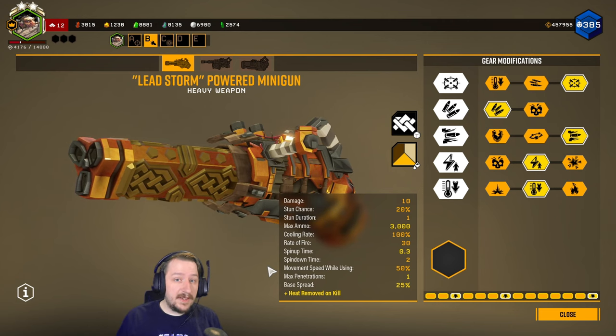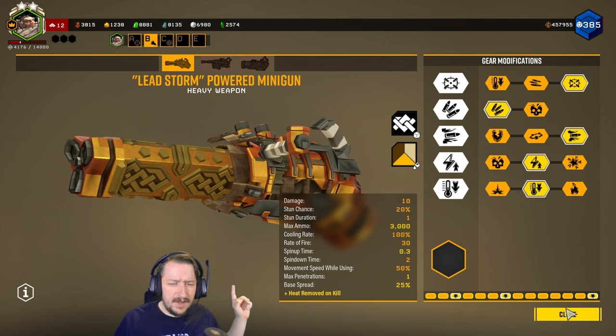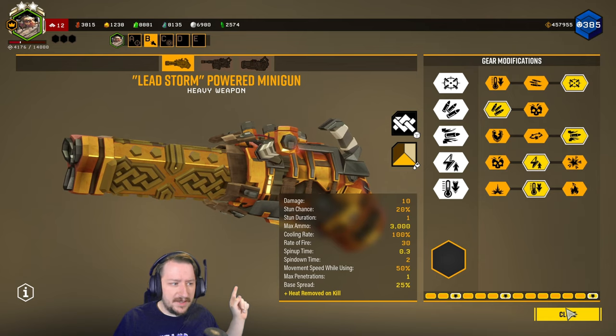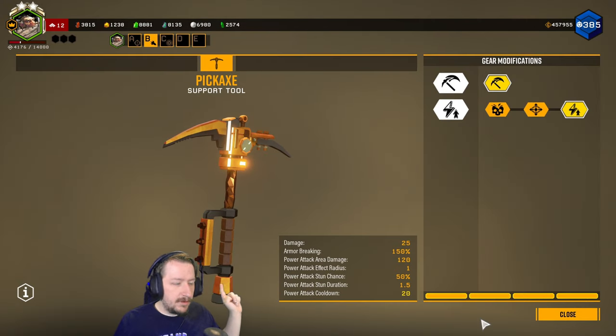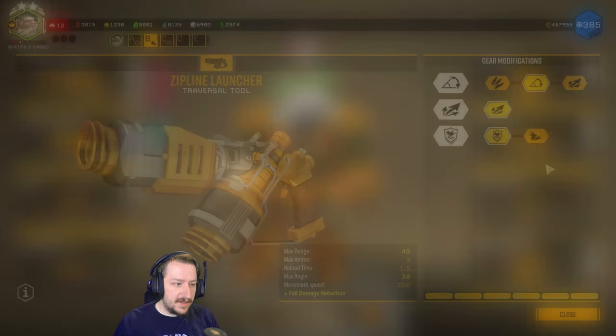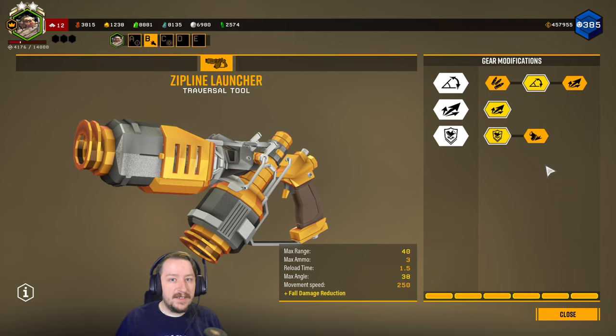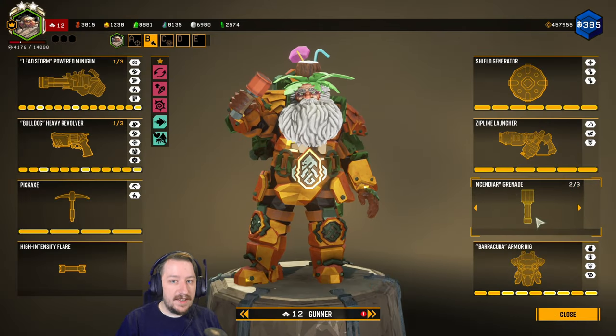So this is the build I'm going to be running. My primary weapon is going to be the minigun, and I'm not going to be taking any overclocks this time, just for added challenge to see how well this goes. For a secondary, the Bulldog Heavy Revolver set up like this. For my pickaxe: Shield Disruption, running full duration, larger shield. For the zipline launcher, I have the connector unit and disconnection protection, as well as longer reach. Taking the incendiary grenade as our grenade.